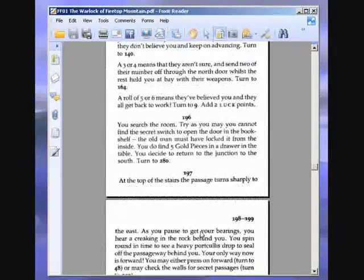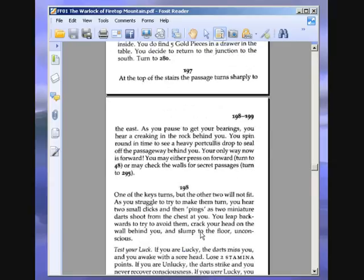197. Unbelievable, they try to tempt you like that. At the top of the stairs, the passage turns sharply to the east. As you pause to get your bearings, you hear a creaking in the rock behind you. You spin round in time to see a heavy portcullis drop to seal off the passageway behind you. Your only way now is forward. From this point onwards, we're in the maze of Zagor. It's an annoying little labyrinth that goes all the way around and is very difficult to get out of. Luckily, I've noted down the perfect route through this. One of the keys we need is in this labyrinth as well.